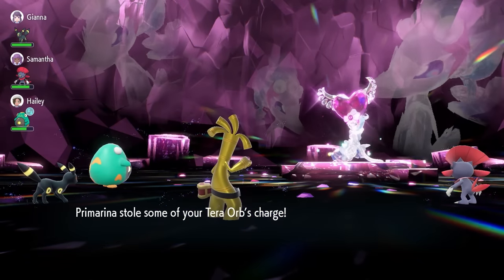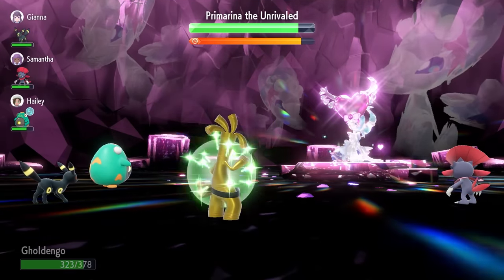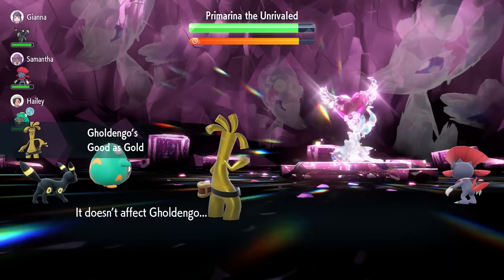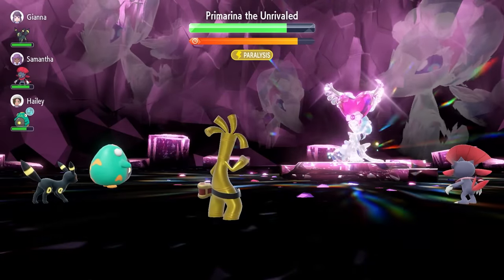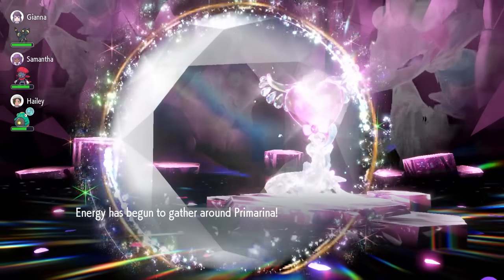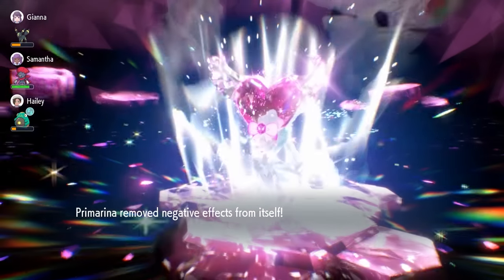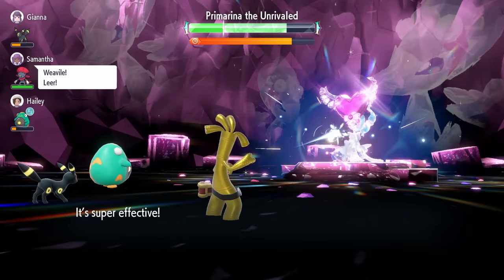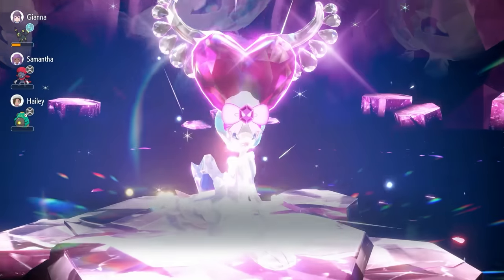Along the way, you'll see the Primarina steal some Tera Orb damage from you, meaning you'll have to spend an extra turn before you Terastallize. We do some good damage with that Flash Cannon early on. Before the shield goes up — which happens around 80% of Primarina's health remaining — go for another Flash Cannon if you're able to. The shield is going to go up, nullify the stats on its side of the field, then remove the stat boosts on our side of the field as well as our abilities, and then fire off an Encore. You don't want to get locked into a Make It Rain in that situation. Keep firing Flash Cannon to tick down our Terastallization counter as well, so we can Terastallize a bit quicker.